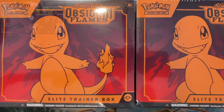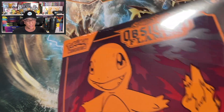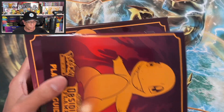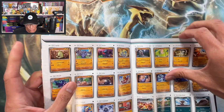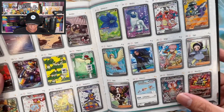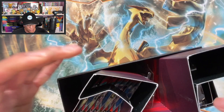Here we go, two of these — my first time opening an ETB but here we are, we got two to open. Still on the hunt for those other three Charizards. We got Charmander on the front, very cool. We got the player's guide. The Charizards I need to pull: the secret rare, the gold, the secret art rare Charizard, and of course the Terra Charizard. Haven't pulled those three — can we do it? It's possible.